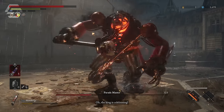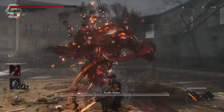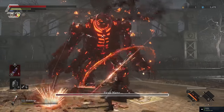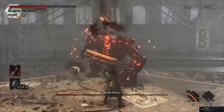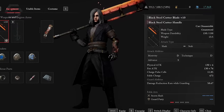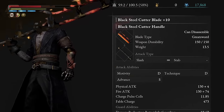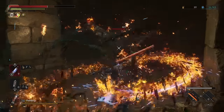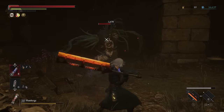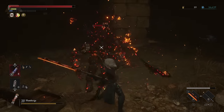The main weapon on this build is the Black Steel Cutter. The blade type is considered a great sword, and this weapon originally comes with A tier scaling for advance, but you can achieve S tier scaling if you apply an advanced crank to the handle. You can see 134 physical attack power and 211 fire attack power. The first fable art is Storm Slash, which lets you slash your enemies multiple times dealing massive amounts of damage. The other fable art is Guard Parry — time the enemy's attack correctly and deflect it to trigger a powerful counterattack.